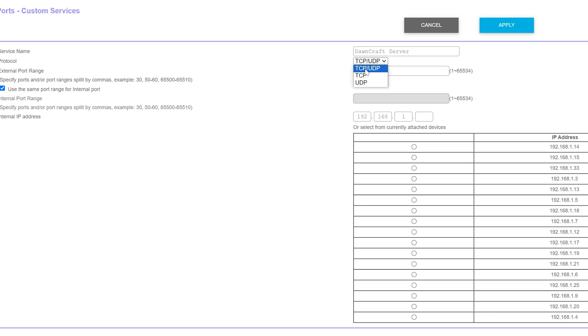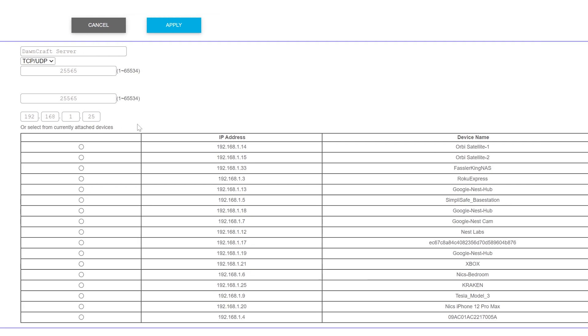For anything involving the word 'port' — external port, internal port, first port, second port, outside port, inside port — enter 25565. For the internal IP address, this is the local IPv4 address we found earlier: 192.168.1.25 in our case. You may not be able to enter an IP directly — instead you might have a drop-down list of devices. Select the device you're starting your server on. Either way works; just make sure you select the computer running the server.